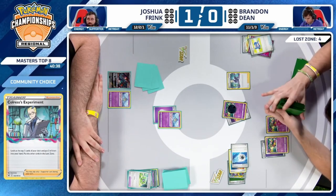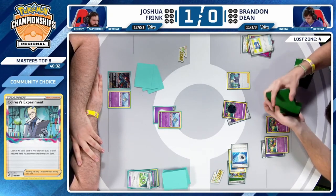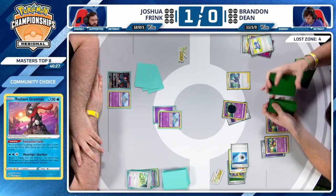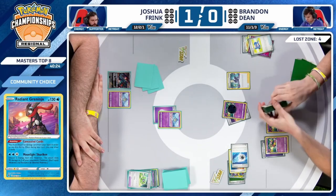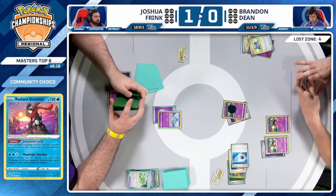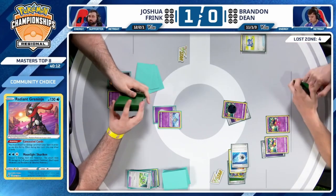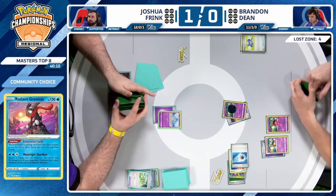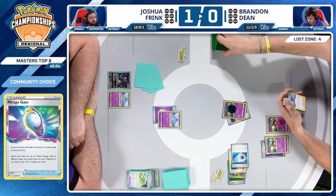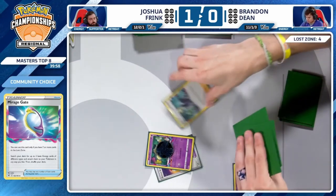The Water Energy in hand changes so many things — it's not double Mirage Gate, which is typically the big issue. Turn two Radiant Greninja — four cards in the Lost Zone, this is looking pretty realistic. We're going to need at least one Switch Out from Brandon. Already has Ultra Ball for Radiant Greninja, plenty of energy in hand. Concealed Cards finds even more. Starting with Colress's Experiment — already has Mirage Gate in hand. This is a great turn shaping up.